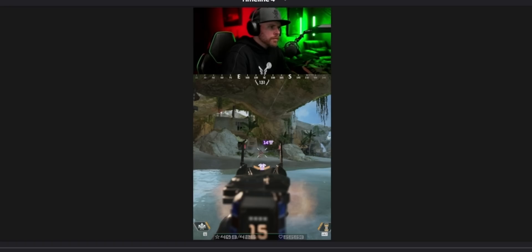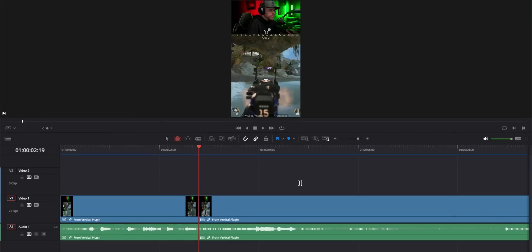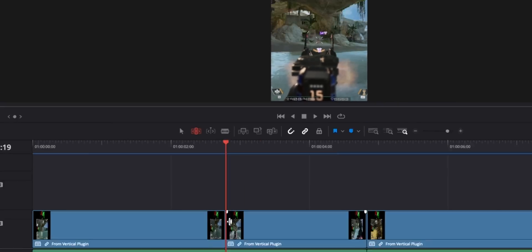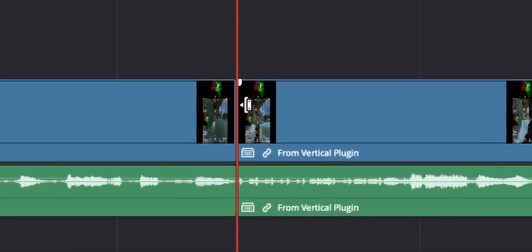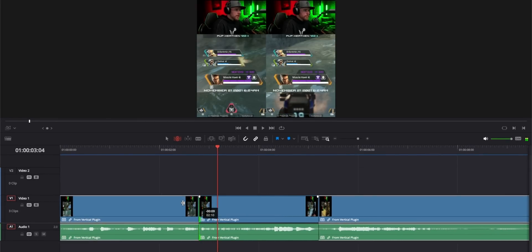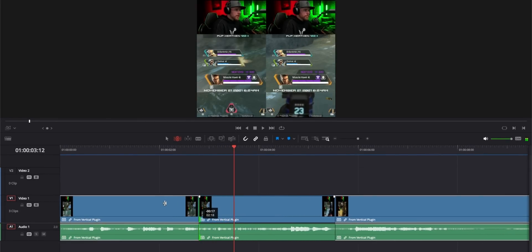Maybe you cut a little too many frames and you want to bring some back without messing anything up on your timeline. For example, I want to bring some of this fight back into the clip. Just click T and it'll turn on trim edit mode. Then when this icon appears, move it left or right and it moves your clips as you bring back more of that clip.